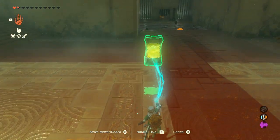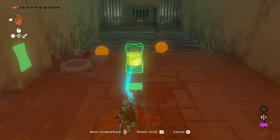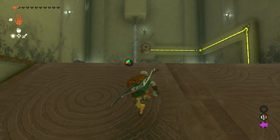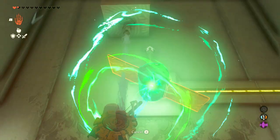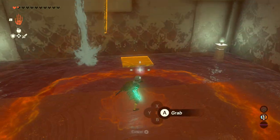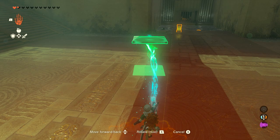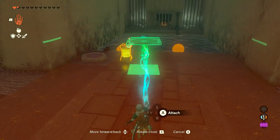To get the second chest of the shrine, we want to bring the battery over here and don't attach it just yet. Because now we need to get the tile off of the wheel. The easiest way to do this is to latch on to the wheel itself in the middle, shake that, and then it will break off anything that's attached to it.